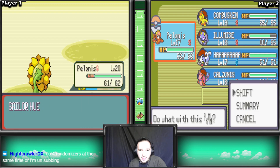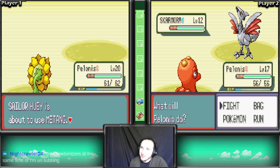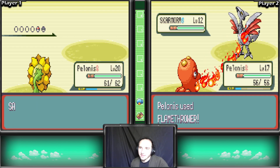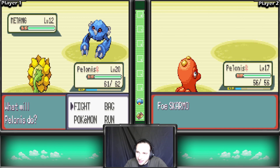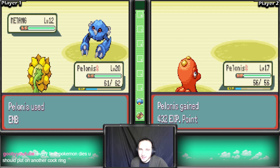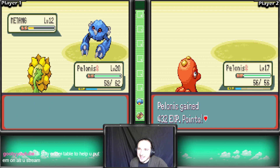Fight! Flamethrower, Twister - but our Polonis, our Sunflora, has Ember. Burn the plants! Nice, Sunflora leveled up to 17. And Politoed is level 20. Since the new Diamond and Pearl are coming out, I was thinking of doing a crazy Diamond and Pearl run - playing the original games or maybe the rom hack, like Ultimate Diamond and Pearl, and maybe playing two of those at once as well.